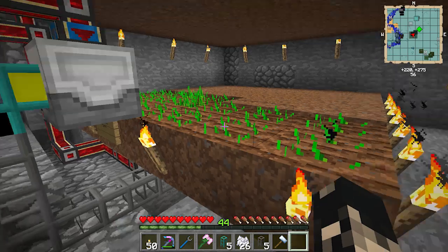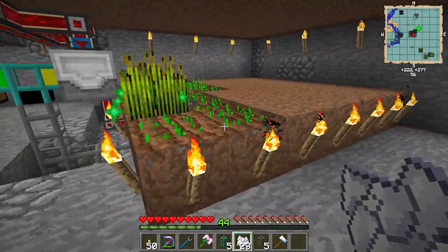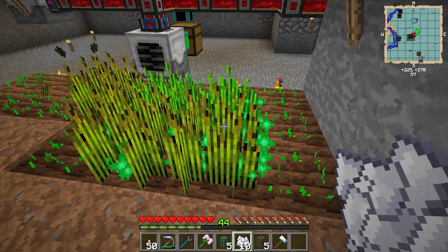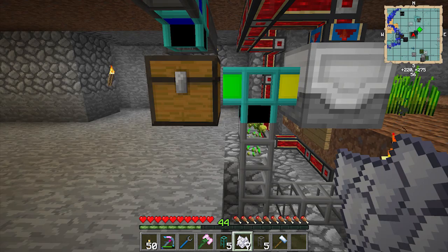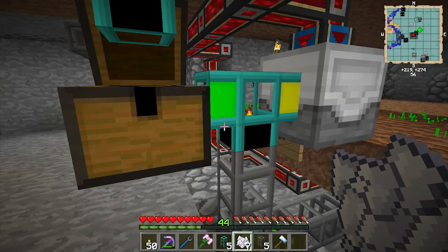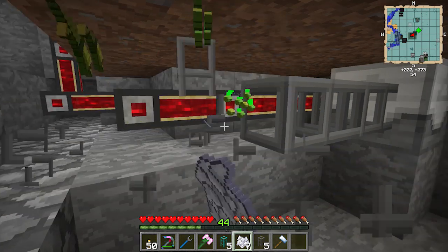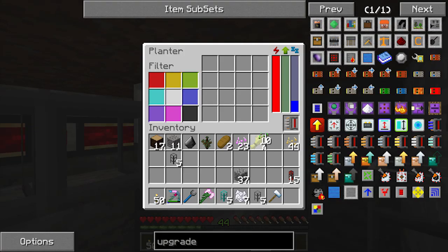I've got some bone meal just to show you how everything works. The harvester is working — it's looking for stuff to do. So it sent wheat and seeds back. We'll take the seeds and the wheat. Tell wheat to go in the green, seeds to go down the black. Grab all that stuff and now put the seeds back in here.